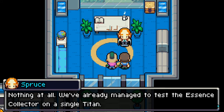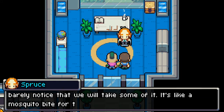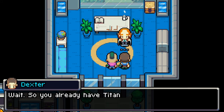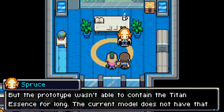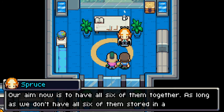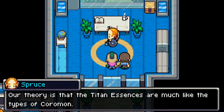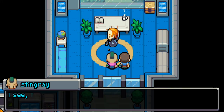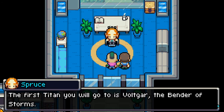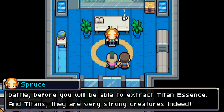Titan essences are embedded within elemental titans — creatures of immense power. Six of them are known to be in Velua. We want to extract the titan essence of each of these six titans — we believe each titan essence holds great potential. 'We've already managed to test the essence collector on a single titan — they possess so much titan essence they'll barely notice. It's like a mosquito bite to them.' So it's going to be a race between me and Dexter — who's going to get all six titan essences!